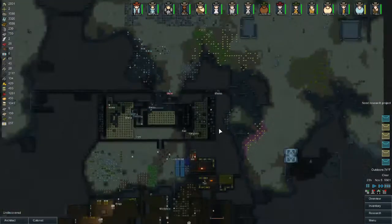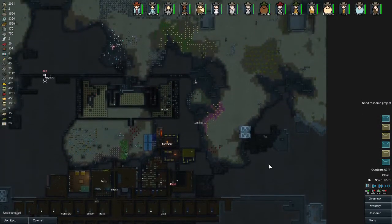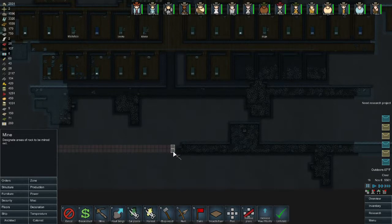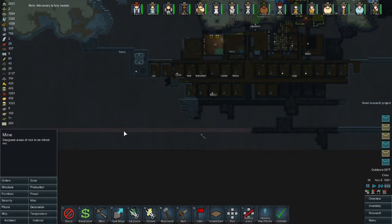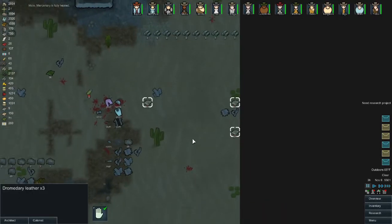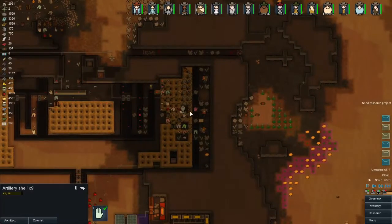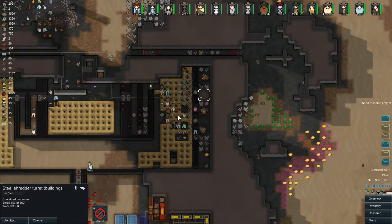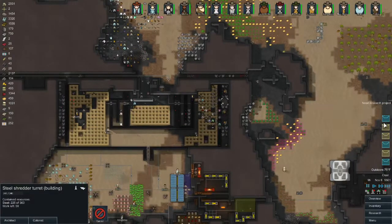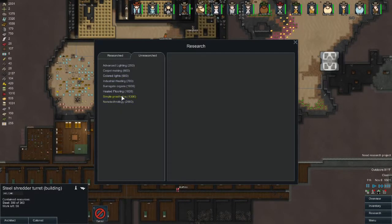We're very close to shipbuilding, which I think is what we're going to start working on as soon as we finish these guns. That and mining for steel — looks like Rad has already been mining in this direction. I'm going to open up this tunnel again, cut down in here and do some zigzag stuff.